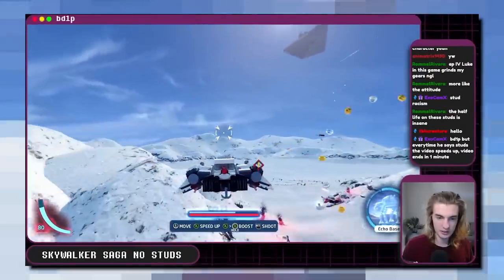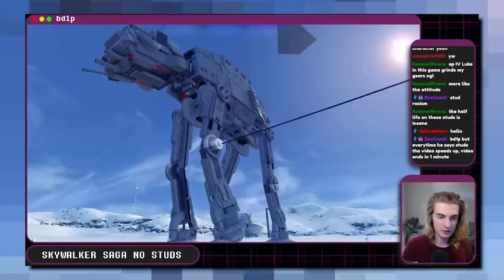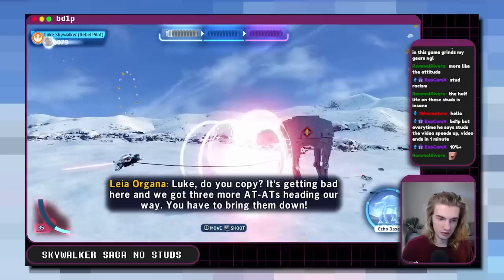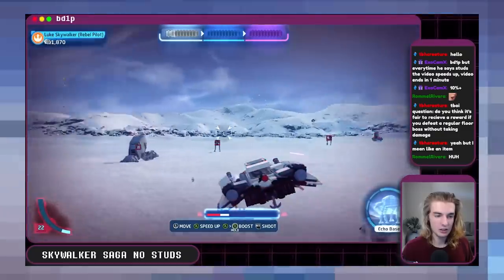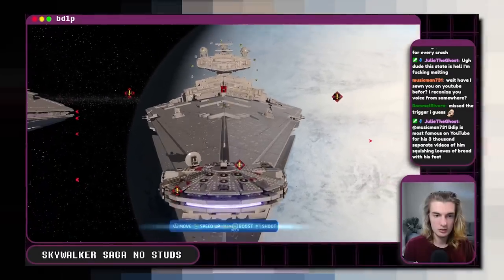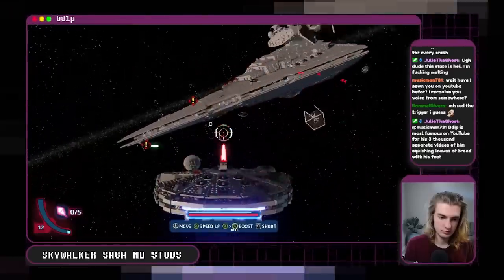Next we have another vehicle level, which goes by well up until the very end when you have to grapple some AT-ATs. There are two main issues — the game will create rings it wants you to go through which obviously give you studs, and upon shooting the AT-ATs down, they also give you studs. Good news: you can narrowly dodge these rings and still take down the AT-AT. Bad news: there's no way to avoid the stud grabbing from beating the AT-ATs. Each gives you 790, multiply that by 3, and you have a new level total of 2,370 and a trilogy total of 12,530. Then we're looking at a vehicle level taking down Star Destroyers where we have to shoot torpedoes at the enemy ships — these studs automatically go into your total each time, with an ending level total of 7,900 and a trilogy total of 20,430.